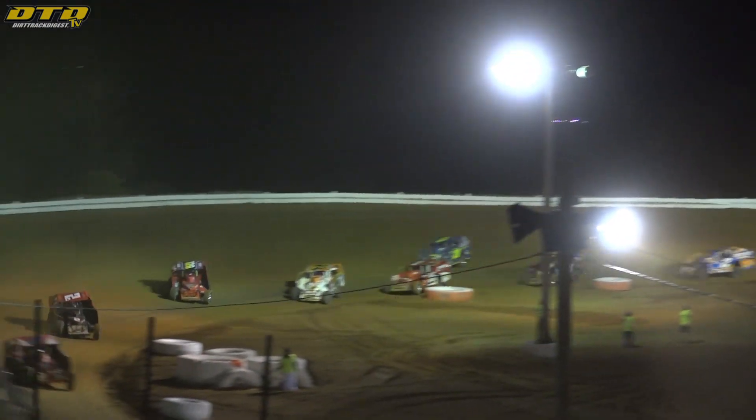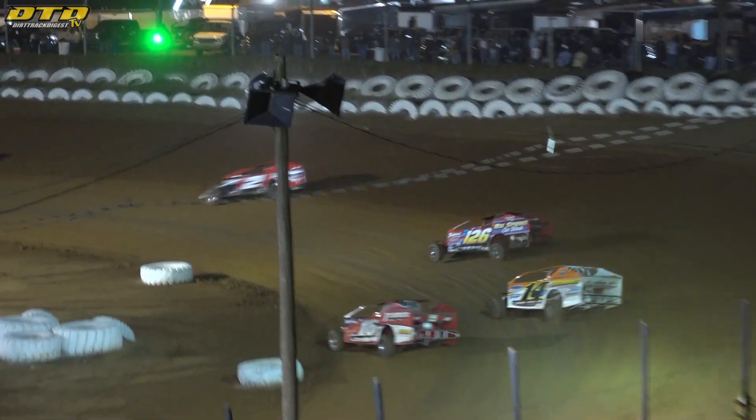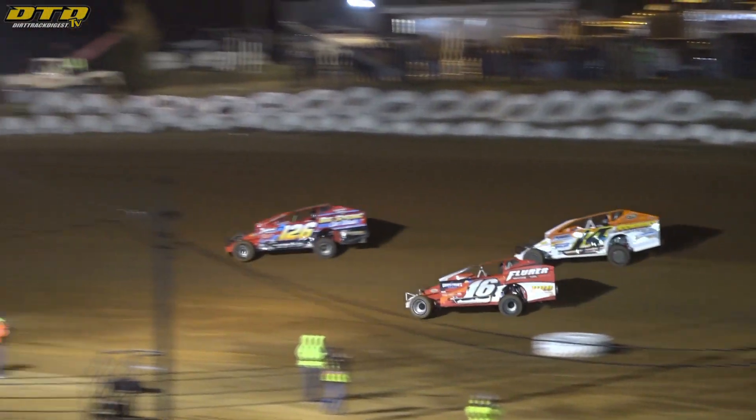Look at Watt off the bottom of turn two — he will bypass the number 20, bringing Strunk with him. Ryan Watt goes to work on Laubach. Laubach and Reimert in the mix there as well, the 14W and the 16 both going to work their way down to the inside and scoot on by the number 20. Laubach and Reimert working that bottom groove, running the catfish lane. Ryan Watt up against the lip down in one and two, Reimert with a nose in front.